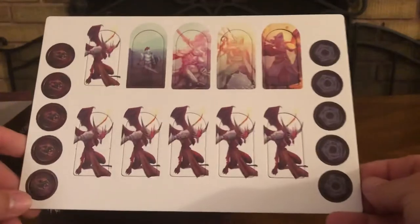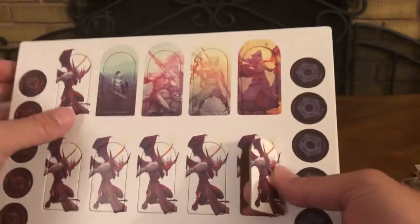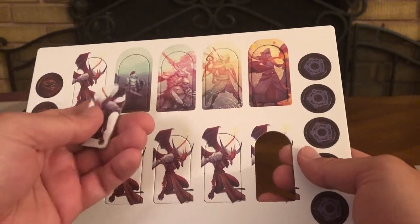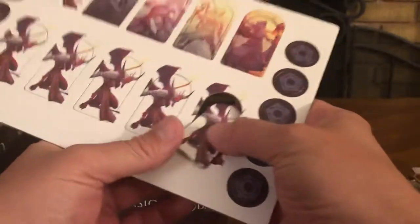Here are the tokens and standees. They're high quality, good stuff — comes out very easily. Artwork on both the front and back, nicely done. That's an adjustment from the core game.